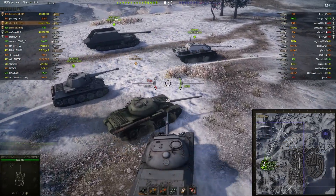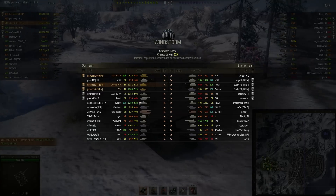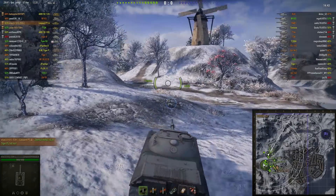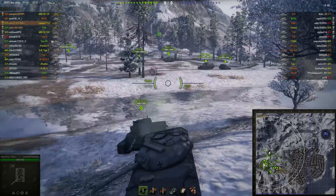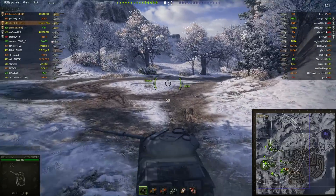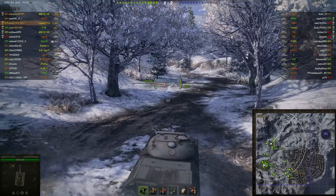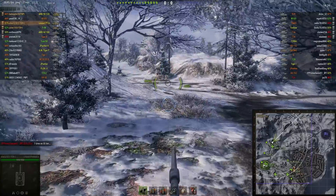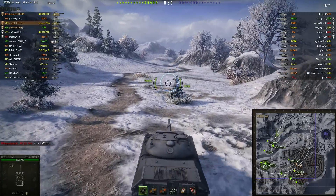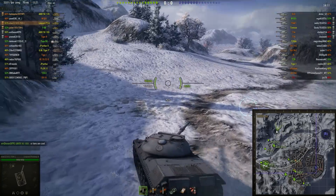Now a second replay of the day from the user Elias32101, driving the Leopard PTA on a standard battle on Windstorm. The Leopard PTA is a tier 9 medium tank for the Germans. He's in a platoon with some clan mates. Elias is heading along the northern road doing what a good medium tank should do — getting into a flanking and spotting position, as these things play a lot more like light tanks than light tanks do these days.